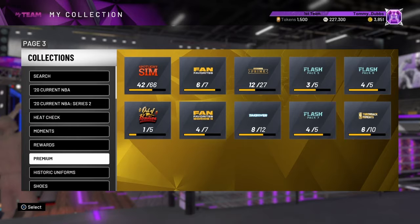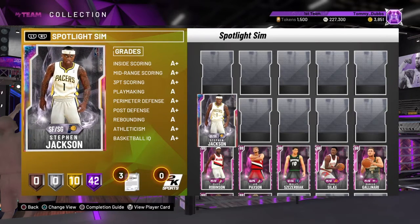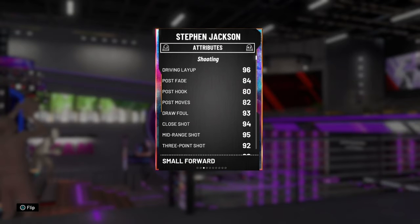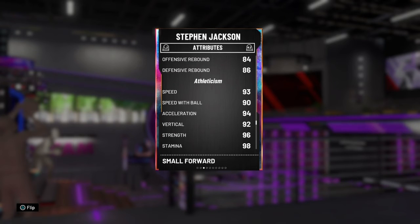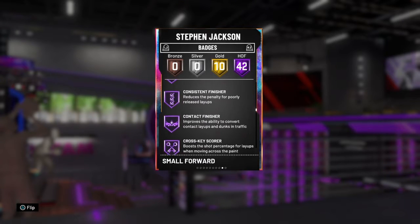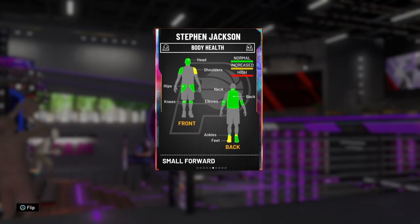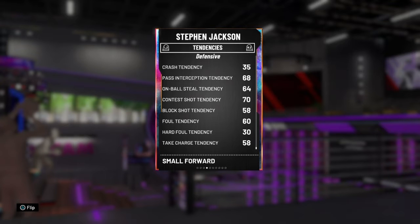Now let's look at the spotlight sim cards. One really special one: the Galaxy Opal Steven Jackson. I've heard so many great things about this card — 6'8", 230 lbs, can play the shooting guard position. 96 tearful layup, 92 three-point shot, 95 driving dunk, 93 speed, 90 speed with ball, 94 acceleration, 91 lateral quickness. He's got 42 Hall of Fames and 10 gold badges with all the great badges you need. I can't believe he's only got gold defensive leader — that should definitely be Hall of Fame.